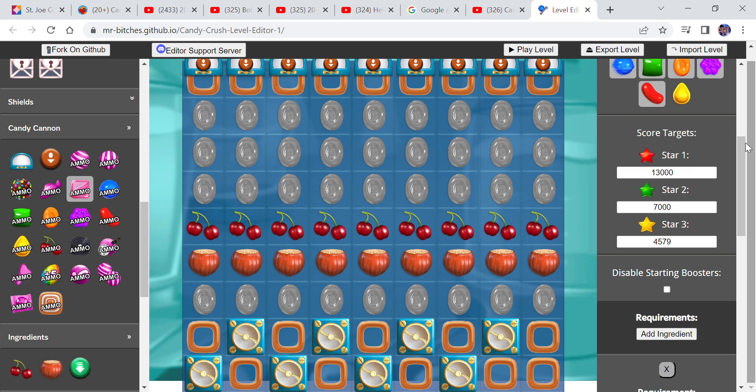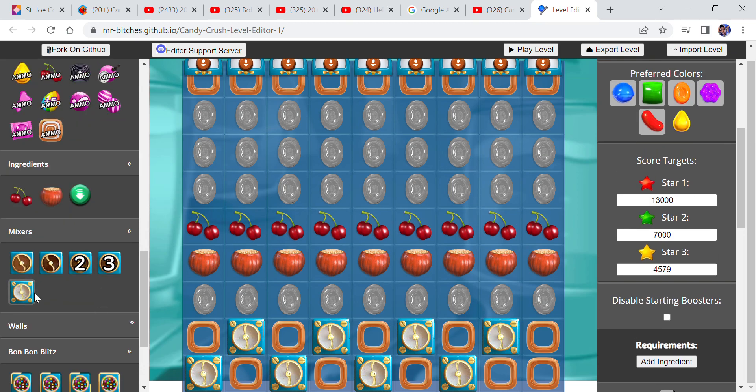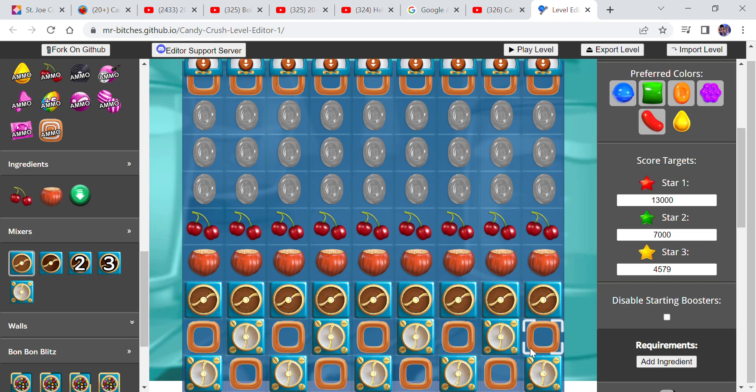We can add some candy coats here. Then Benny asked if I could do some chores here. So we're going to do like 1, 2, 3, 4, 5, 6, 7, 8, 9 chocolate on the board.